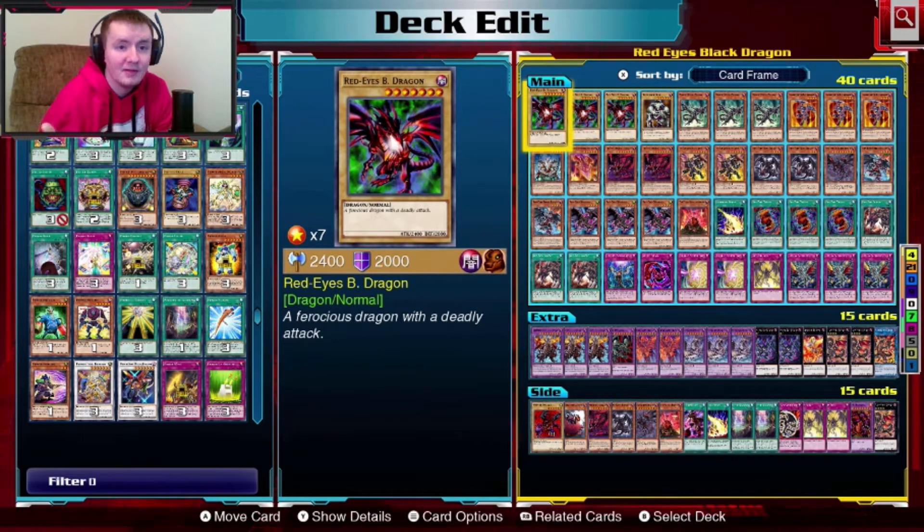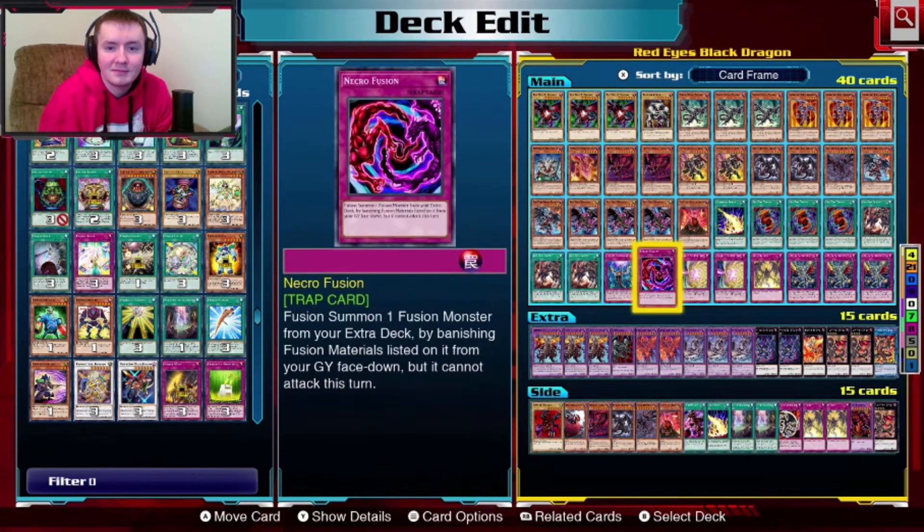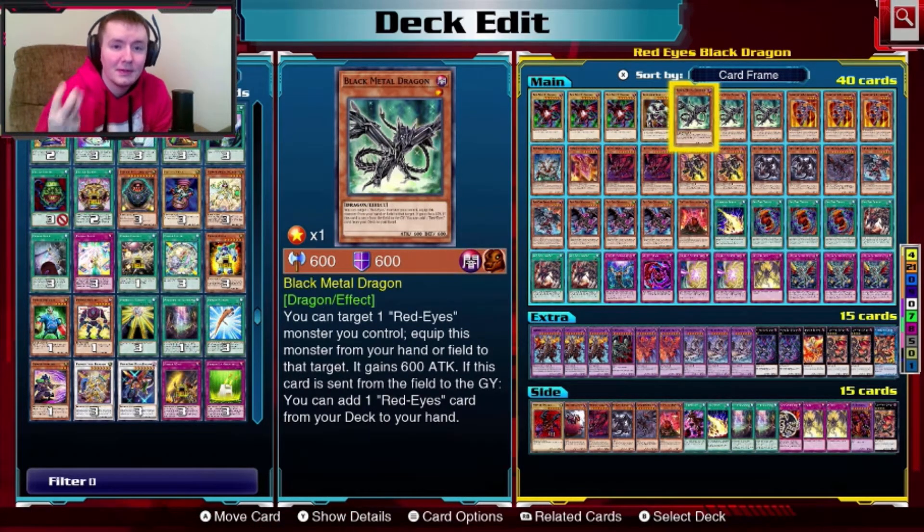I'm not a very competitive player — this is all for casual. Three copies of Red-Eyes Black Dragon, one of my favorites. One copy of Summit Skull — if you know how to get rid of this thing out of the deck, good on you; I don't, because most Red-Eyes decks need it for fusions. Three Black Metal Dragon: you activate this guy and it equips onto a Red-Eyes monster to gain 600 attack, or you set him in defense mode. Your opponent attacks into it, and when he goes to the graveyard through either method, you get to search for any Red-Eyes card you want out of your deck — very useful.